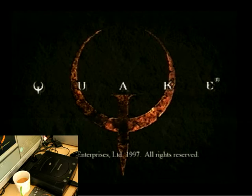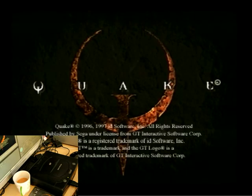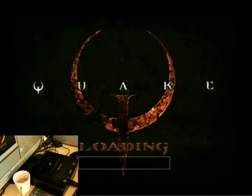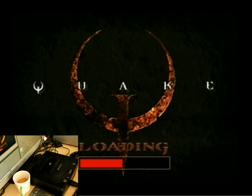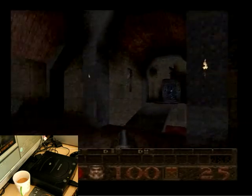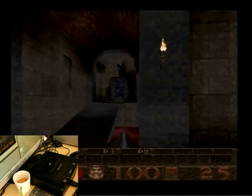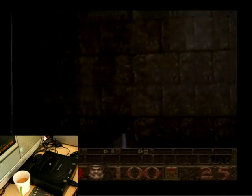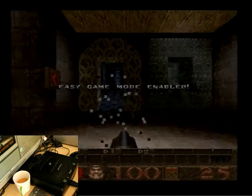I think at the start you can pick different levels depending on what sort of portal thing you go through. It's interesting that it has the portal things rather than just having a menu like Doom had. It's got some nice lighting effects there, though the frame rate is pretty bad. It's also interesting the way you lean left and right going around corners, a bit like a car.